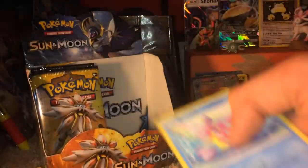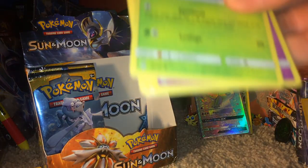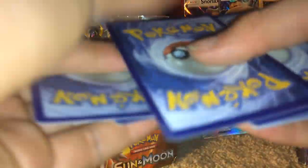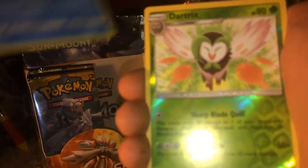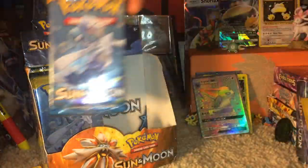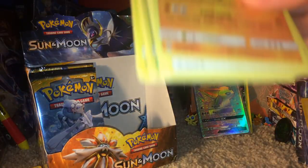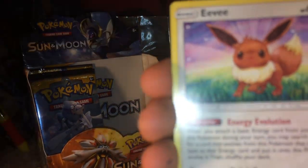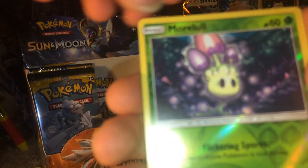Another Solgaleo pack — second to last of our Solgaleo packs. Energy is Psychic. We have a Dewpider, Bounsweet, Lillipup. By the way guys, I have some really exciting news — for the first time ever I will be doing a Pokemon pre-release. It's the Guardians Rising pre-release, and it's actually going to be my first experience playing Pokemon in real life, because I've only ever played it online. Hopefully that should be enough experience to do well. I'm going to get seven packs early — it's going to be great. Just blew through two packs there with nothing. Solgaleo and Lunala are not doing very well.